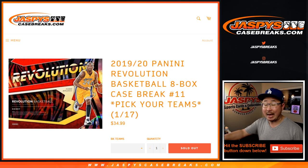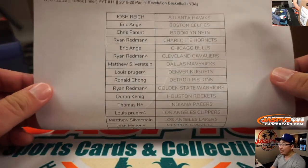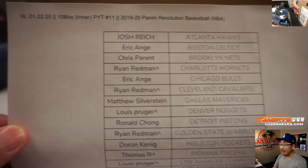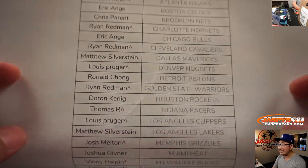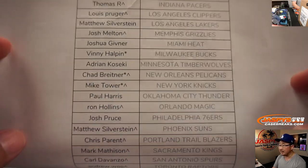Good evening everyone. Happy Wednesday. Happy Zion Day. Zion is debuting tonight on ESPN — he should be on at 6:30 Pacific, 9:30 Eastern. We're about an hour or so away from that. People seem to be in a basketball mood, so Pick Your Team 11, Revolution Basketball. This is the Zion Draft Class 2019-2020, here on the 22nd, a Wednesday. If you see a little rooftop next to your name, that means you got that in a team random. Those are in separate videos. Vinny with LastBoughtMojoBucks, and there's everybody else.